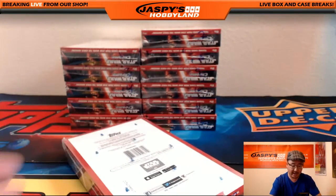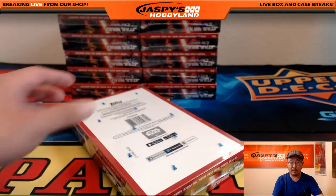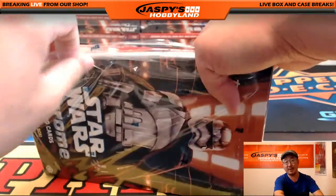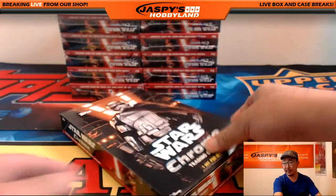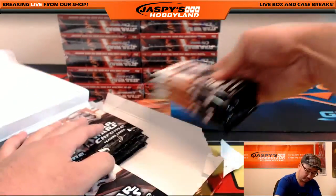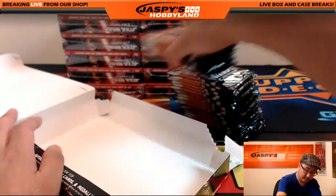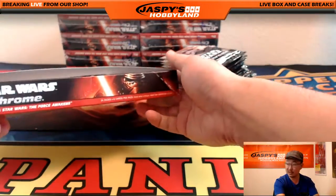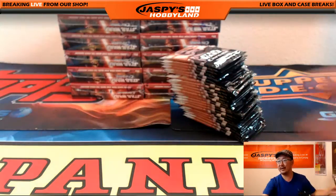I'm going to open box two and number all of the packs one through 24, and then we'll randomize the names and we'll see which packs they get. One hit per box. Star Wars Chrome box looks pretty cool — obviously it's going to be Force Awakens stuff.